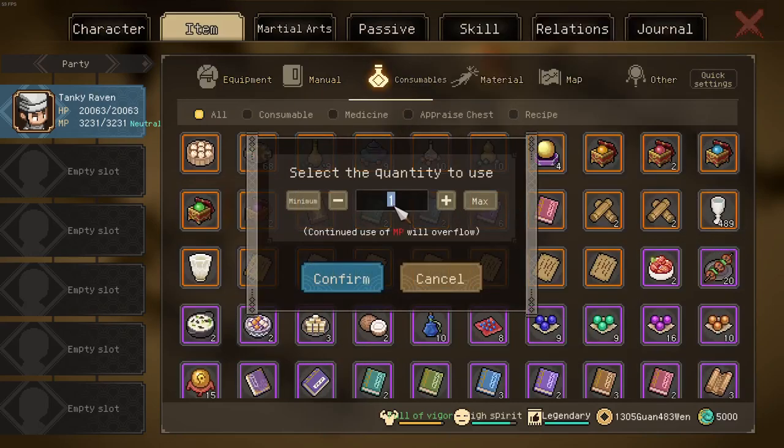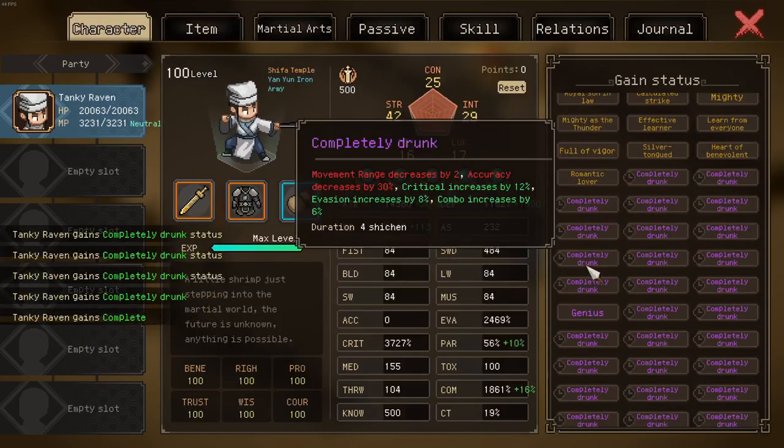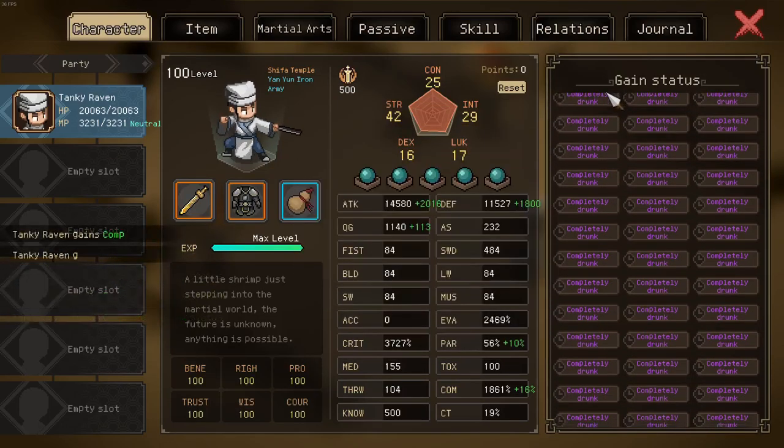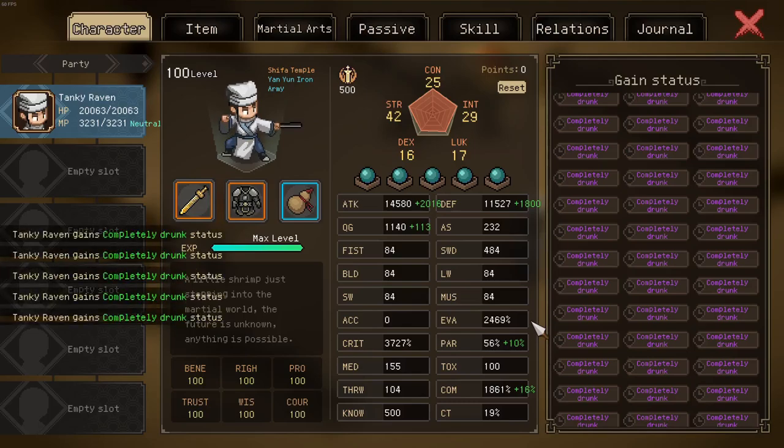Imagine I have a lot of legendary wine. I use all of these, and you can see my chat is already full. If I go to the character menu, you can see I may have a few.